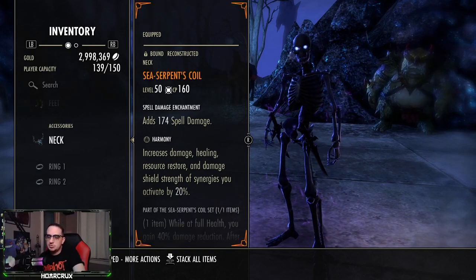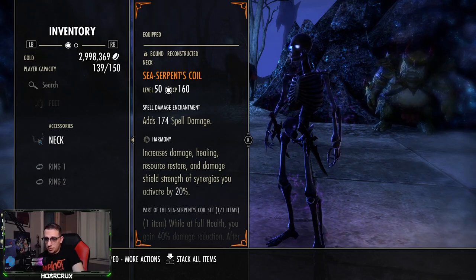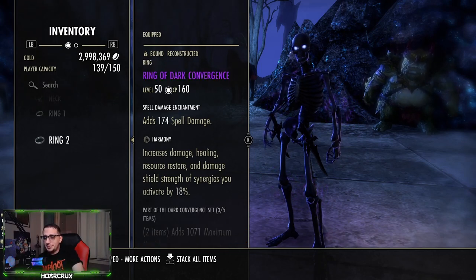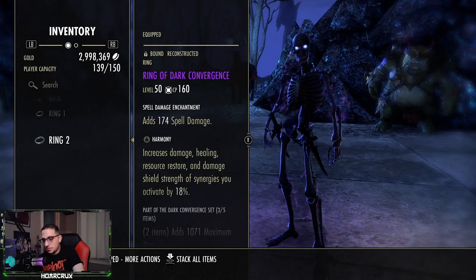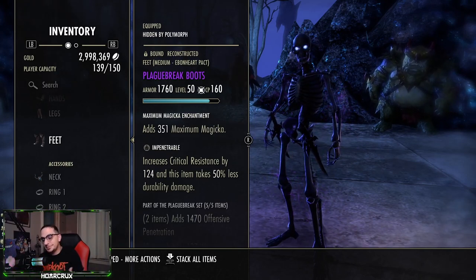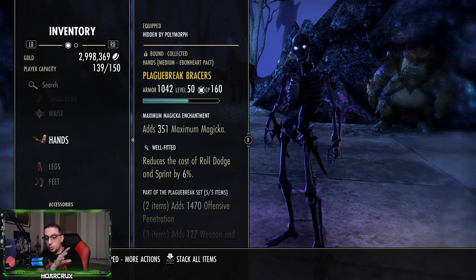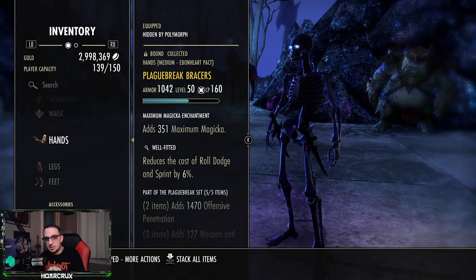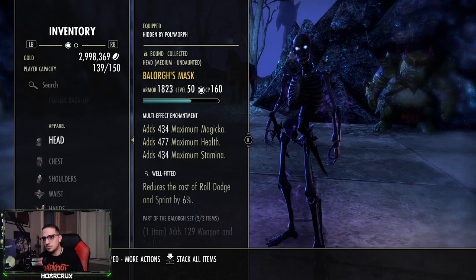For jewelry we're running Ring of Dark Convergence. You want Harmony traits on everything because yes, this is a Harmony build. I've tried not running Harmony and just running Infused spell damage glyphs, but nothing hits harder than Harmony. If you get one crit with your Boneyard or Avid Boneyard, with Harmony they're dead — that one crit can hit for 14k to 15k on top of everything else. You can push the damage on this build a whole lot higher, but as you saw in the clips you don't need it — funnel that extra investment into sustainability and survivability.